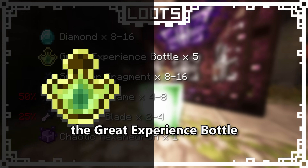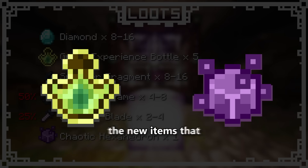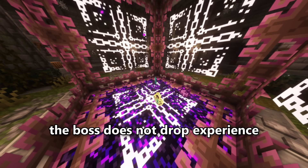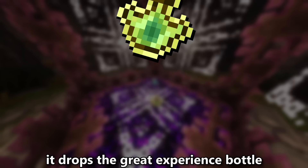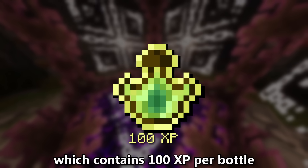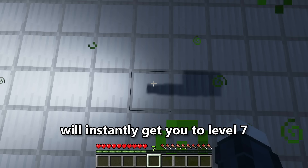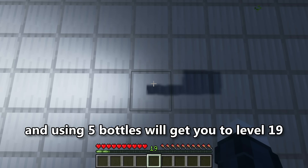Out of all the drops, the great experience bottle and chaotic hexahedron are the new items we haven't discussed yet. The boss does not drop experience directly — instead it drops great experience bottles, which contain 100 exp per bottle. A single great experience bottle will instantly get you to level 7, and using 5 bottles will get you to level 19.